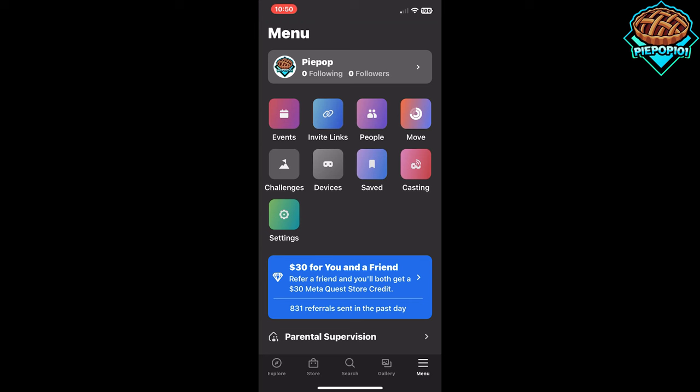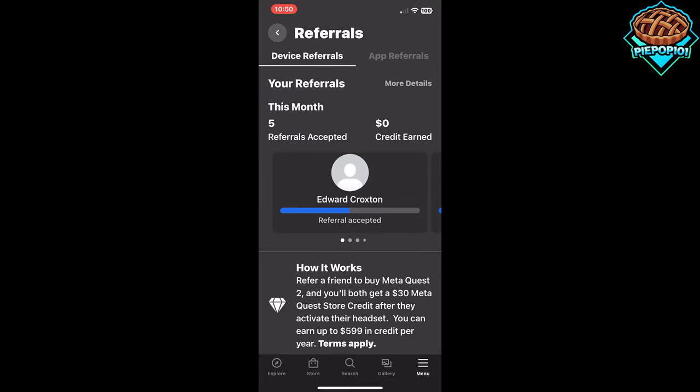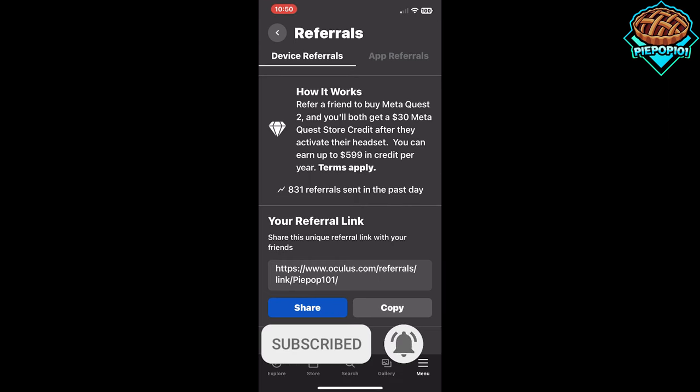Well, it's actually really simple. If we take a look at the MetaQuest app on my phone, you'll notice this thing that says $30 for you and a friend. If you click on that and scroll down, you have your unique referral link. If you send it to a friend and they end up purchasing an Oculus Quest 2 with your link, you both get $30 in free Quest store credit.